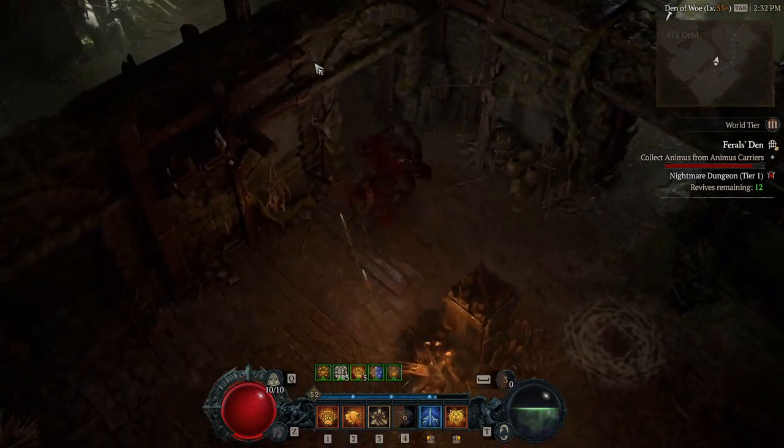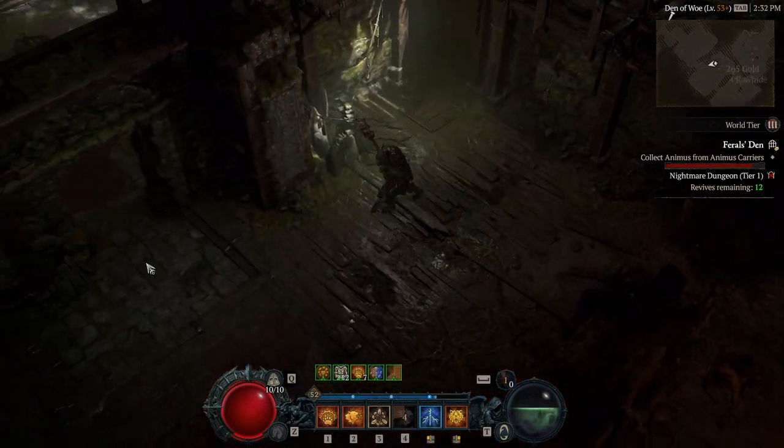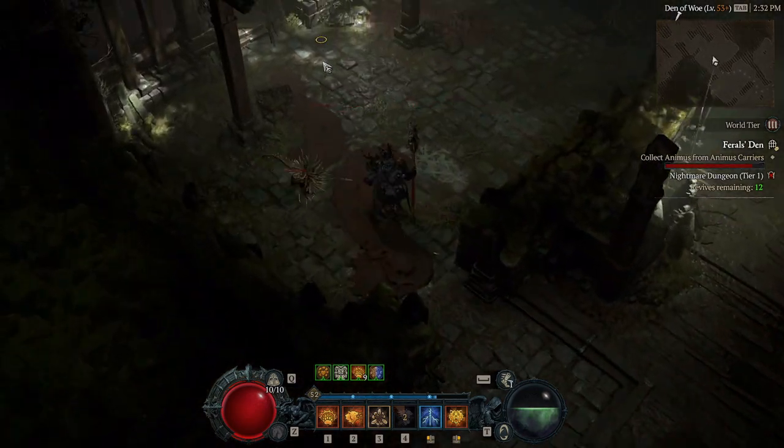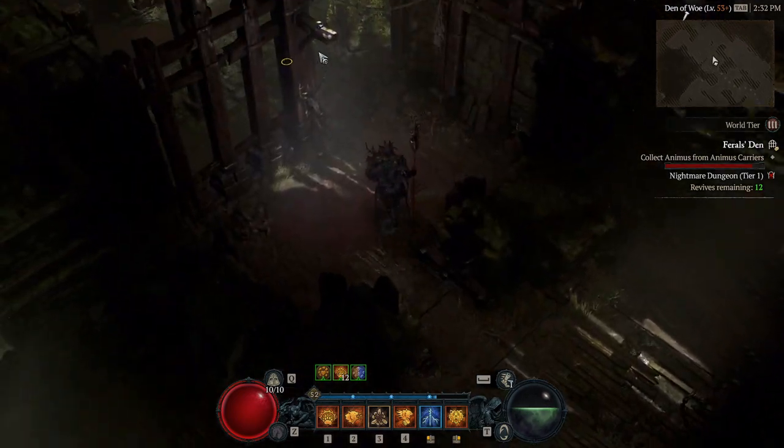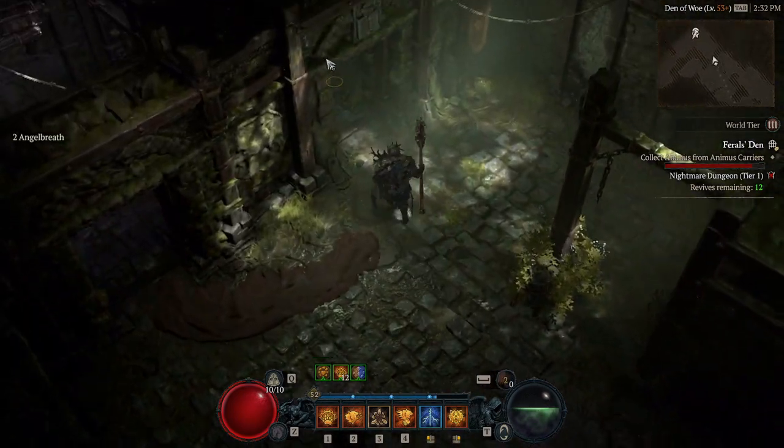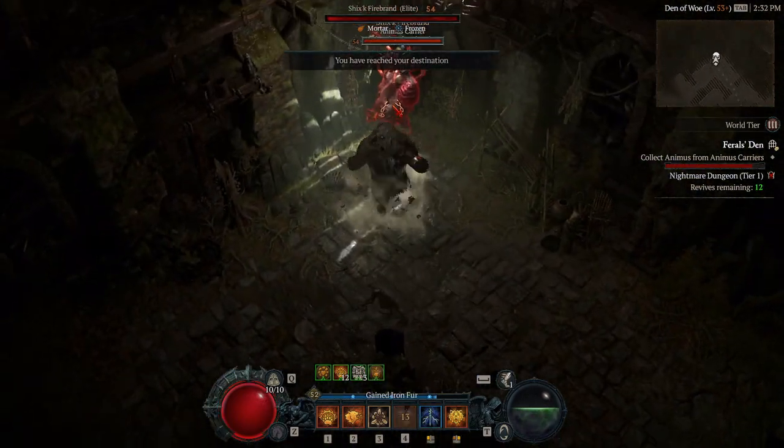You probably just want to go to the Pharaoh's Den if you have a sigil to activate nightmare mode on it, or if you really want the Aspect of Quicksand, which is a druid-exclusive aspect that lets damage from earth skills slow enemies for five seconds.